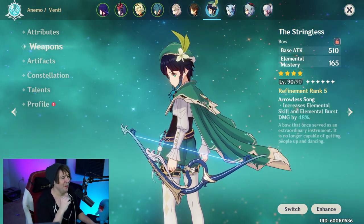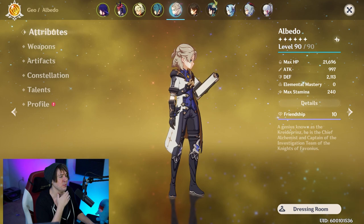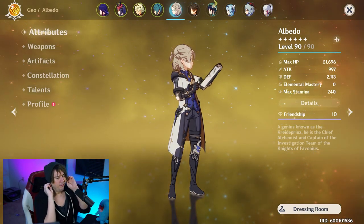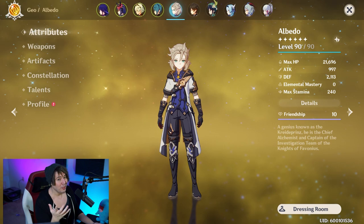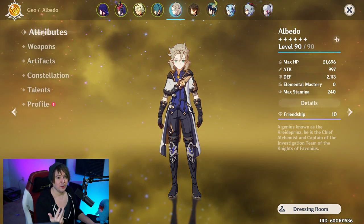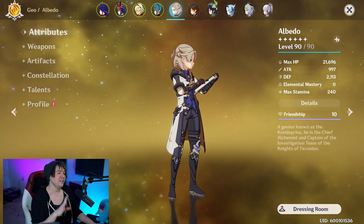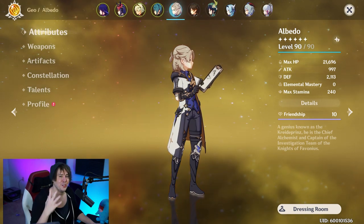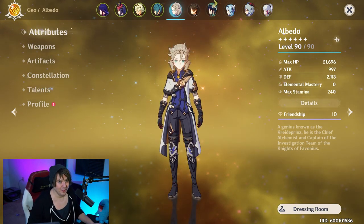For team composition, Goro works best with defense-scaling geo characters: Albedo, Noelle, and the upcoming Arataki Itto are really the only characters that benefit from having Goro in the party. If you haven't worked on them yet, now's the time, because Goro, Itto, Albedo, and Noelle all use the new defense and geo damage artifact set coming in 2.3. You'll be farming that domain for a while, so work on these characters and enjoy the full geo supremacy team.